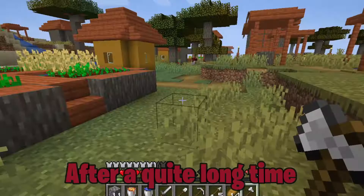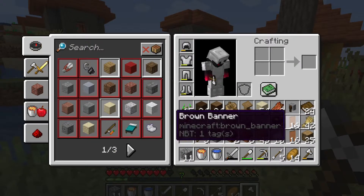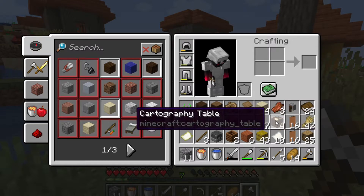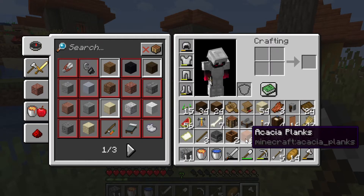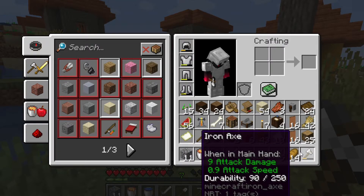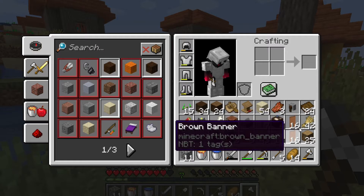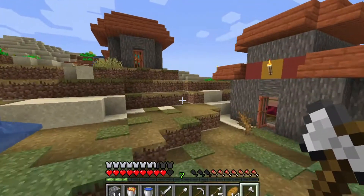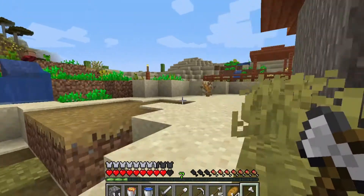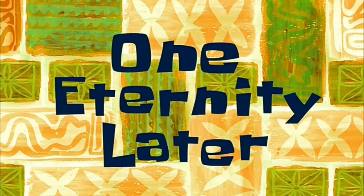After quite a long time we have looted the village. We got 32 banners — there were four cartographer houses and we looted all the cartographer banners. You might ask why I didn't take the brown banner, but I did take the composter, so I wasn't going to take the banner too. Anyway, let's go back home.